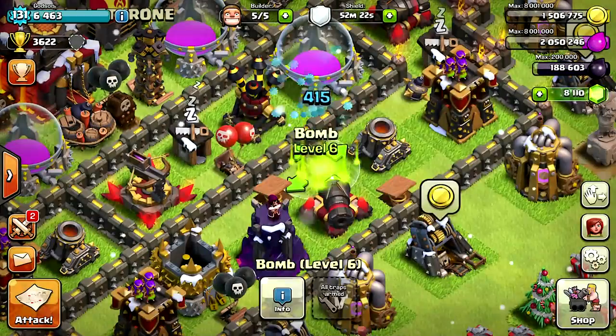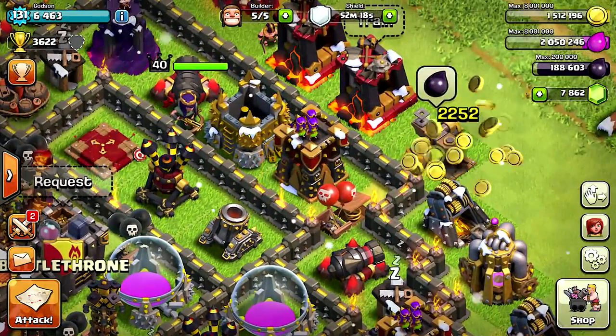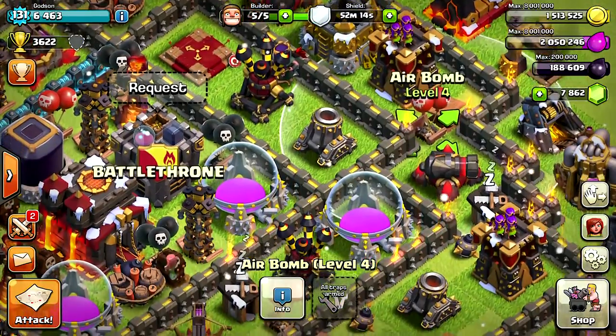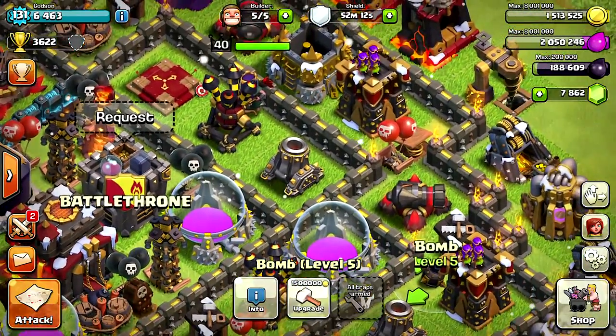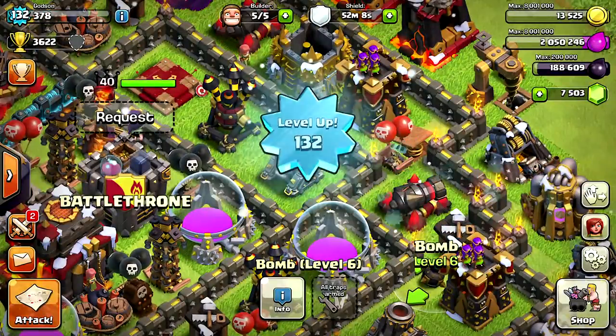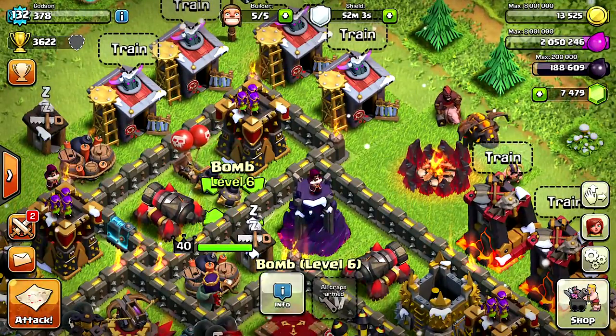I'll farm the walls. Now the walls are no slack though - there's nothing easy about the walls. They're the highest-costing thing in the game. I think the blue ones are five million each, so that should take me a while to do.